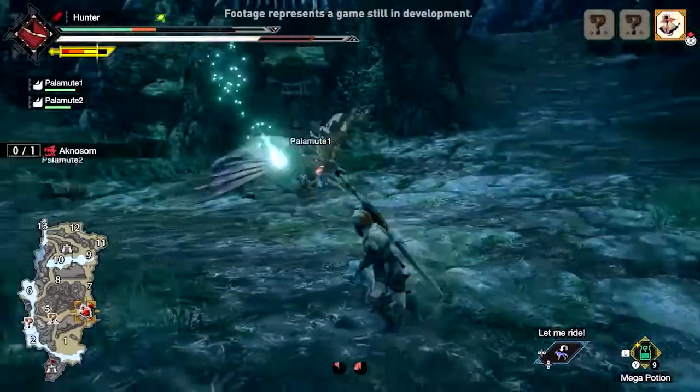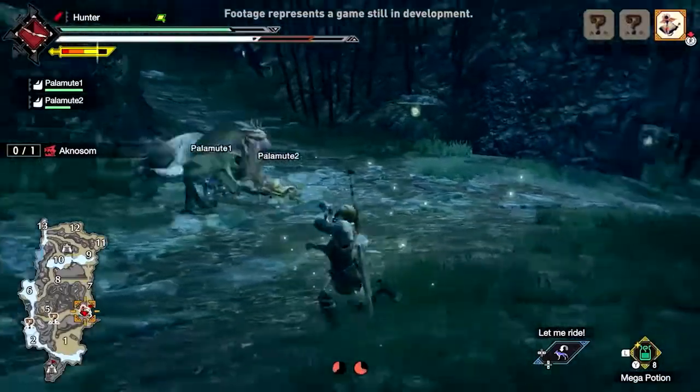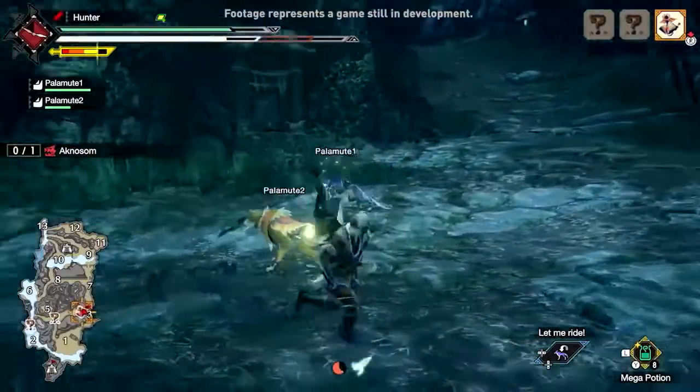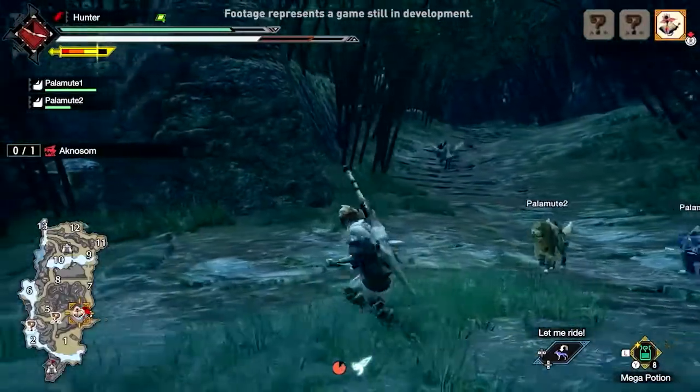Each weapon type now has Wirebug-assisted moves added to their toolkits. However, careful management of their cooldowns is paramount. These newfangled abilities all rely on a shared pool of Wirebugs.